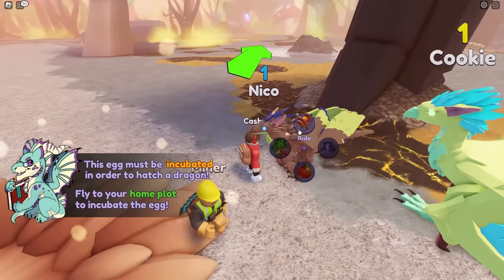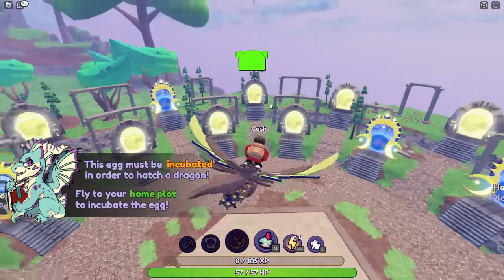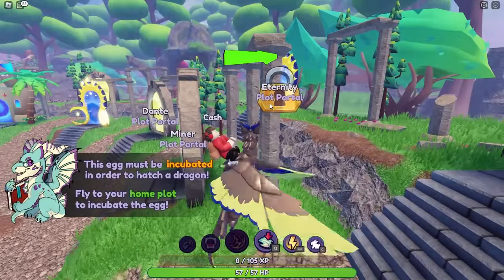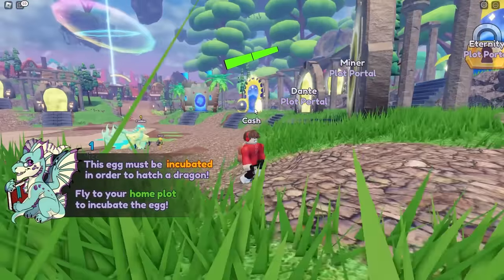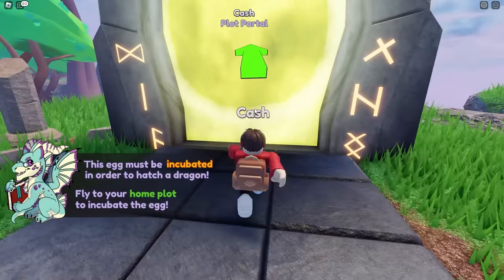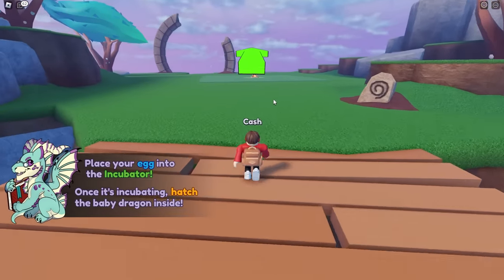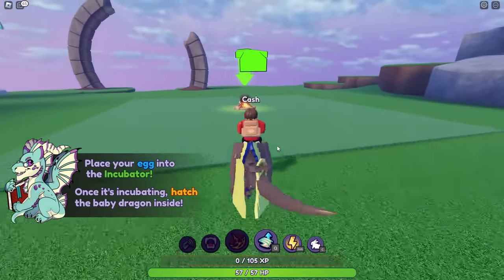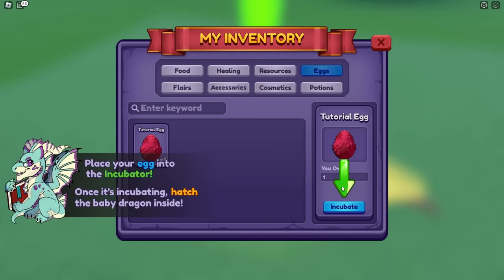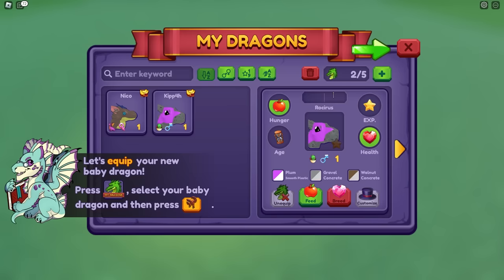We've got to go to our home plot so we can incubate it, Mia. I'm flying away, using my dragon to fly. Here's my home portal — and I can see everyone else's portal. I see your portal, Miner. Here's mine. Mia, I see yours too. Let's go place this egg into the incubator. Come on, Nico — take me over there. I want to see what this is going to hatch into, I'm going to get a baby dragon! Incubate this egg — and it's ready to hatch already? I just got a purple dragon and I'm going to name it Zoe!